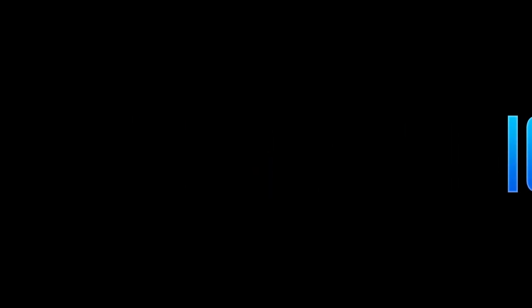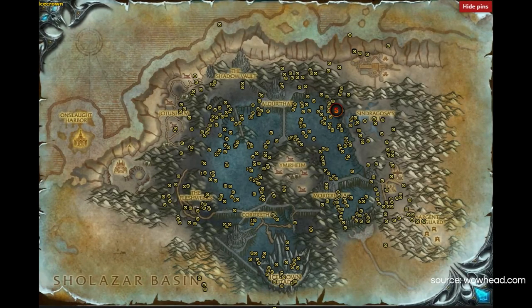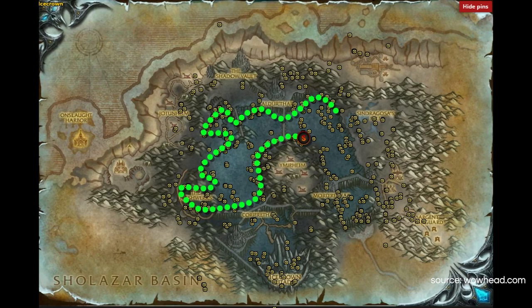My favourite place to do this is Icecrown. When we're looking for titanium veins, I would always start in the west of Sindragosa's Fallen, head underneath Aldathar, sticking to the main ground areas and around the edges of the cliffs, going underneath the bridges and then heading south towards the Fleshworks. I'd do a nice little loop around the Fleshworks and then go south of Corporathar, continuing along the main mountain in Icecrown, head south towards Mordrothar, hit the wall, then go north of Argent Vanguard and continue doing a nice little loop until you hit Sindragosa's Fallen again. And that is pretty much the route for Icecrown.